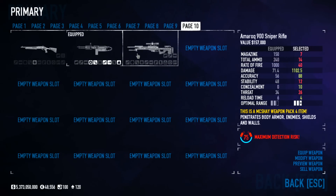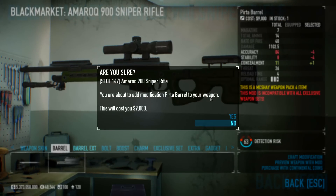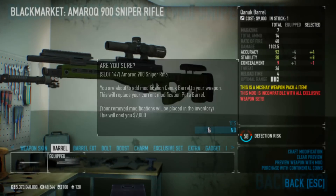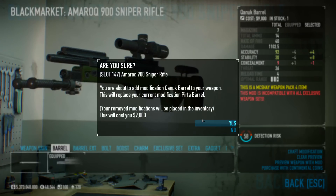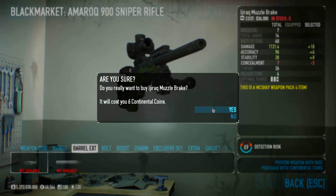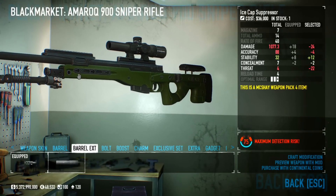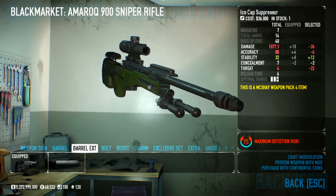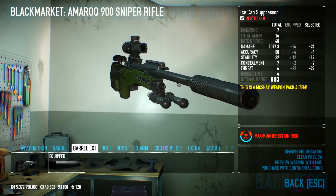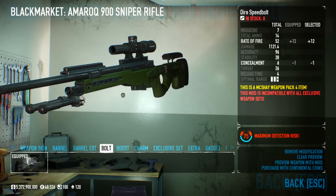The sniper rifle is called the Amarok 900 and it's probably the most unique weapon in this entire pack. It might look very familiar and it's going to look even more familiar soon. It has a short barrel, a long barrel, a muzzle brake — which is freaking massive on it — a suppressor, and a bolt that increases fire rate by 12.